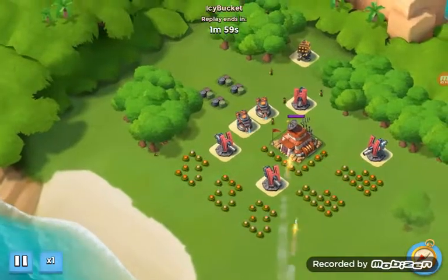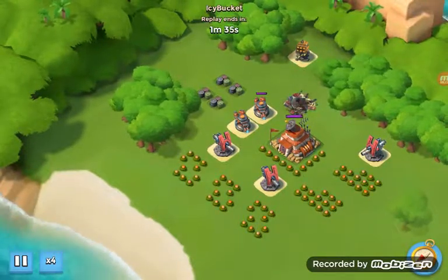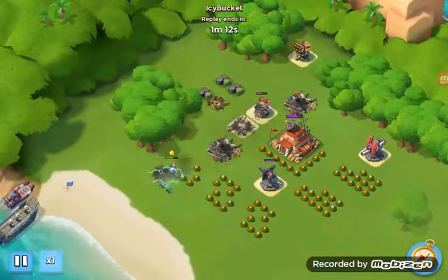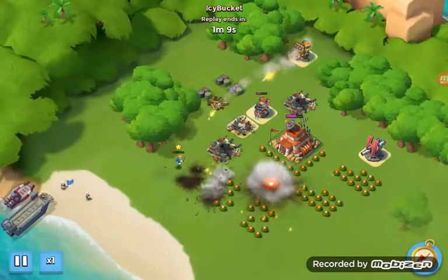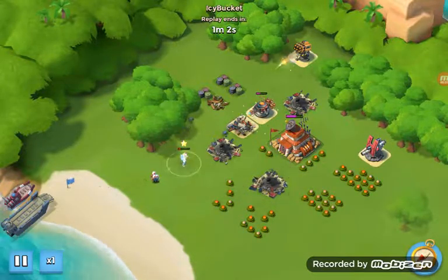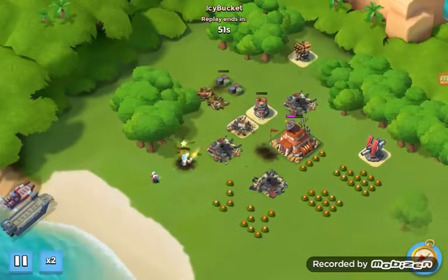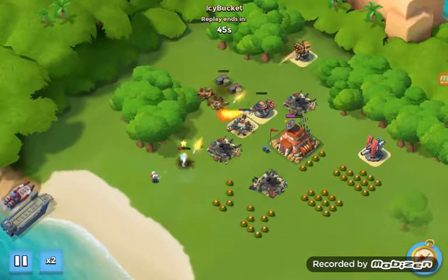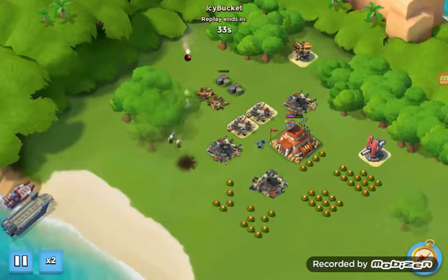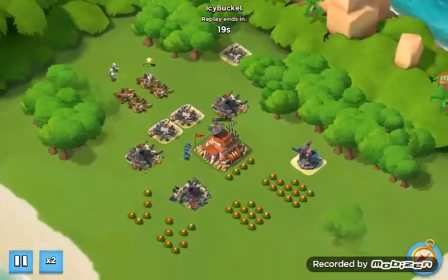This base was extremely easy — I could just use Everspark. I had to deploy my medics so the rocket wouldn't kill Lavish Park. I like her second ability more than her first. The only time I might use her first ability would be with tanks and medics.